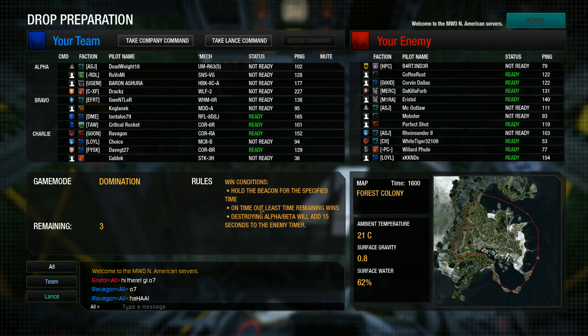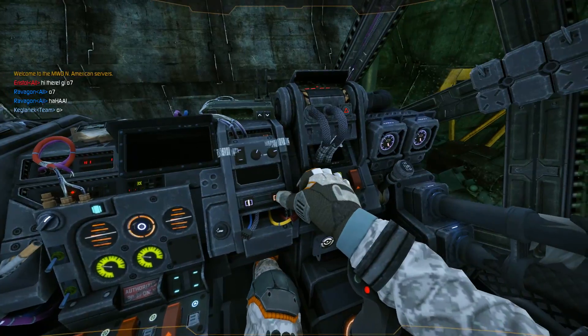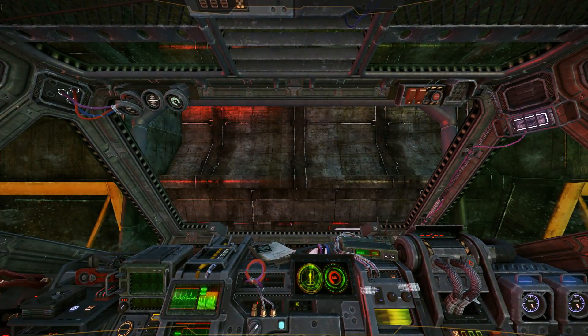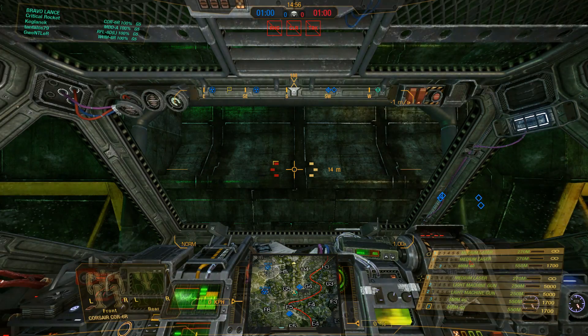This is the Corsair 6R. This model is one of my personal favourites, as all of these Corsairs will be using custom builds because, hey, it's a pirate mech — it's a slap-together jobby. It doesn't need any stock builds because it never really has any stock builds. So yeah, this is one of my own creations.